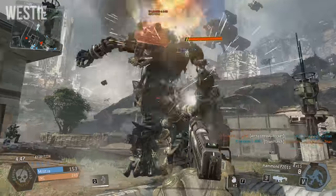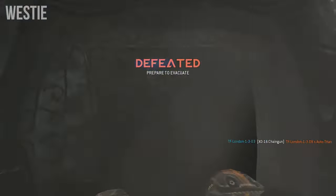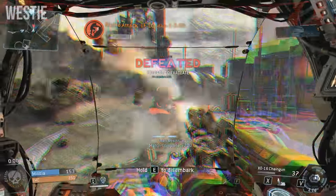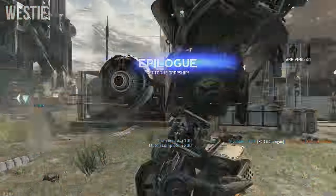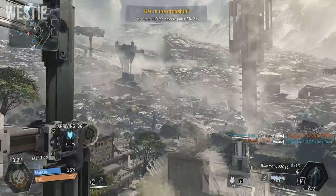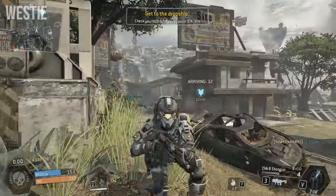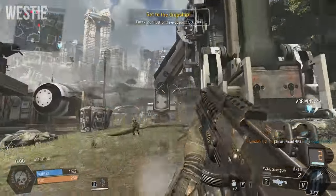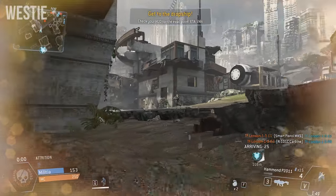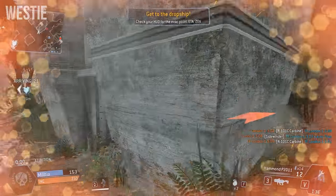The third game mode, Last Titan Standing, is absolutely amazing. It's a really exhilarating game mode that gets your adrenaline pumping. It's basically 6v6 Titans in a seven-round match where you just have to eliminate the other team. You don't just have to shoot them — you can run up, melee attack them, punch them. It's a very bare-bones, simple game mode and it brings a lot of fun, and it can be an absolute blast if you're playing with your friends.